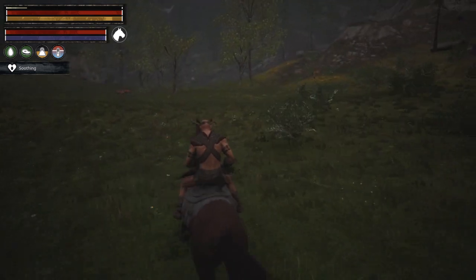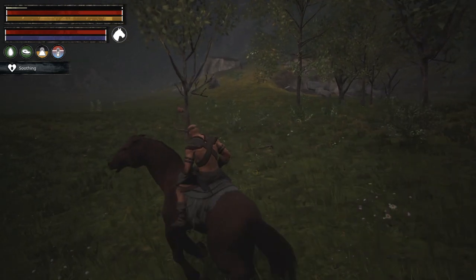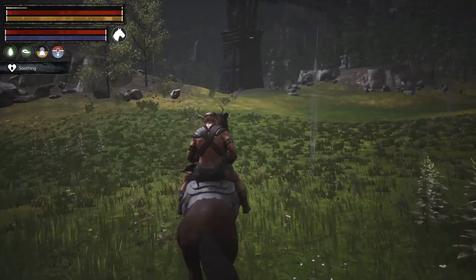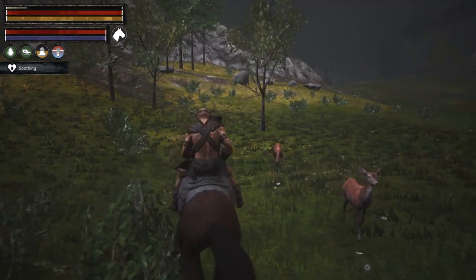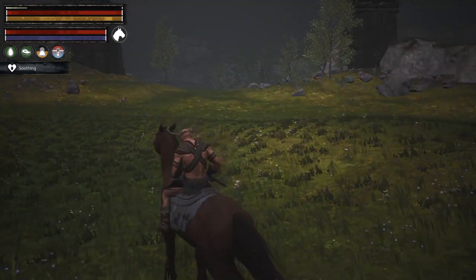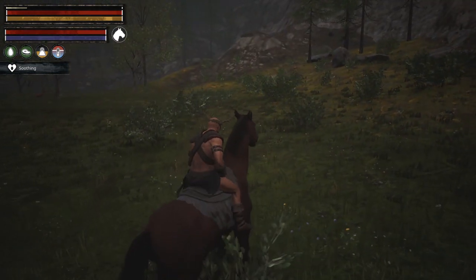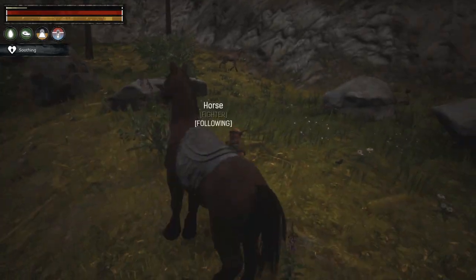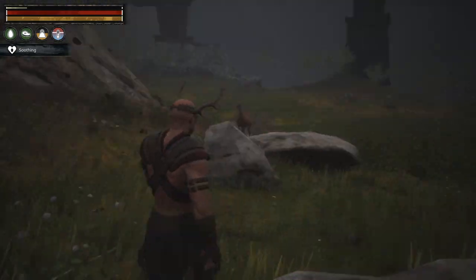So far we've found one horse. There's a lot of deer up in this area too. There's another one right up there — so that's two. I'm telling you there are three; I know that for a fact. I'm playing on an official server, so it could be that somebody came up and grabbed one or two already. There it is — one, two, and then the third one was down there over in that area. So yeah, there are three.